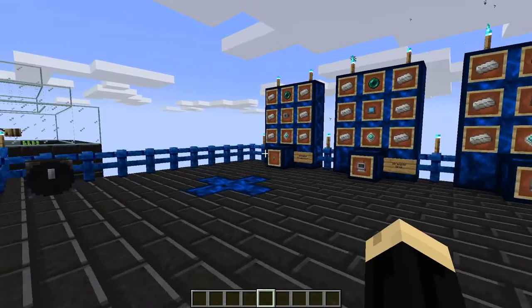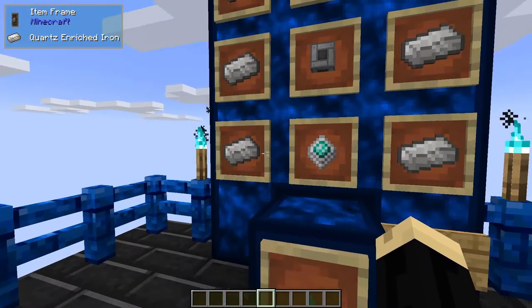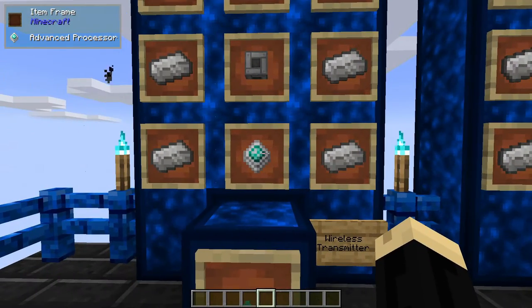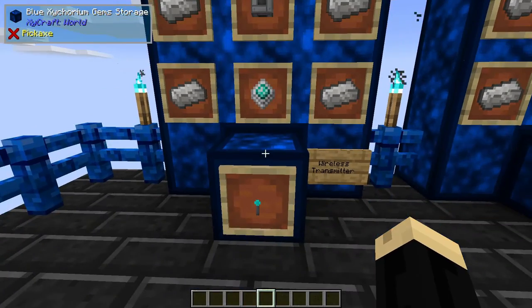So a couple things we're going to need today. The first thing we're going to make is a wireless transmitter. For that you're going to use six quartz enriched iron, one advanced processor, one ender pearl, and a machine casing.